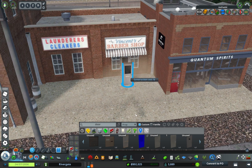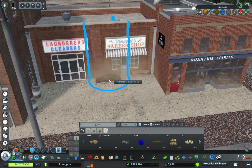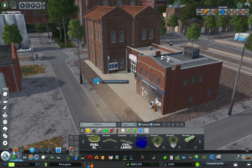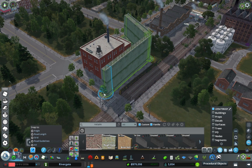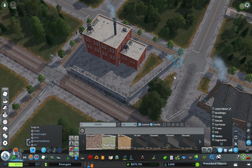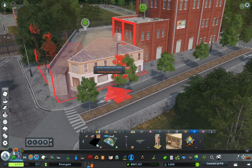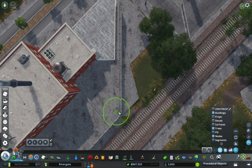I felt like the broken street spaces were the perfect opportunity for some commercial assets. I got one functional commercial asset and I'm gonna use some props to make a little laundromat, little barber shop. Got the Quantum Spirit so they're selling liquor — keeping the vibe going, keeping the spirit of the area alive. This is one of my favorite things about Cities: Skylines — building a thing within a thing within a thing. This is my downtown area, this is the distillery in that area, and these are little commercial assets and scenes going on within that.